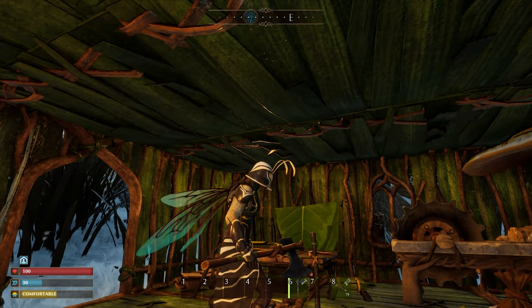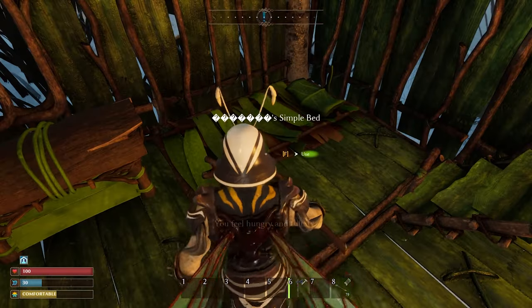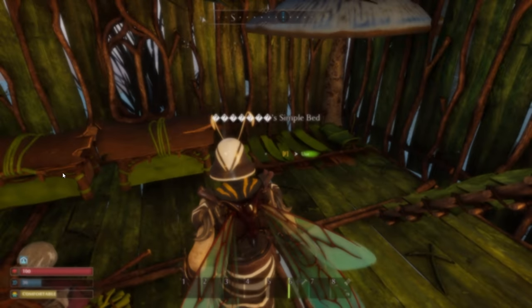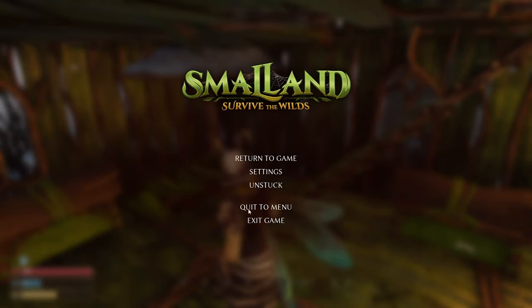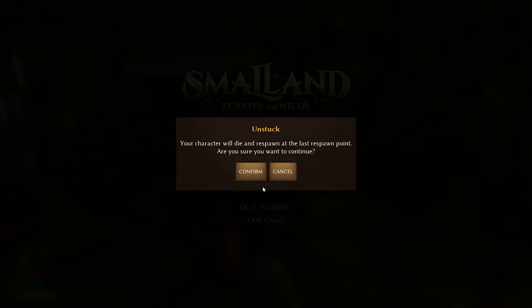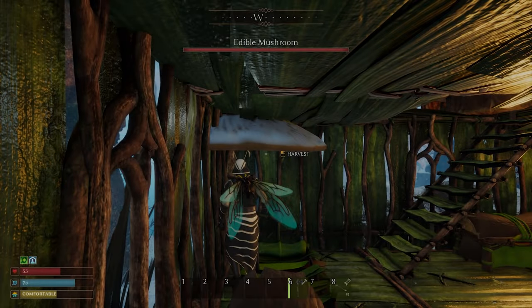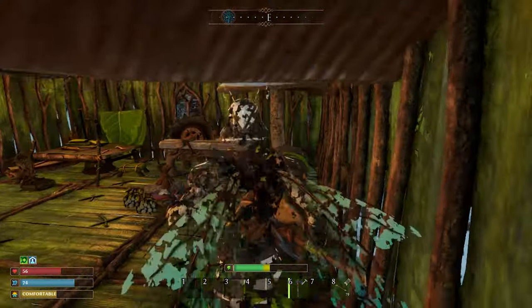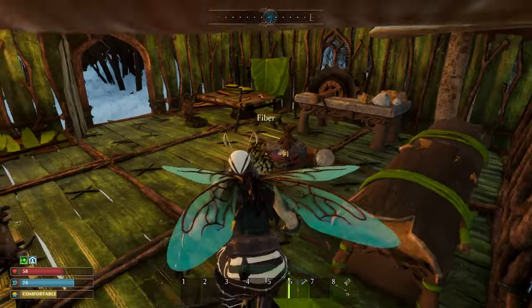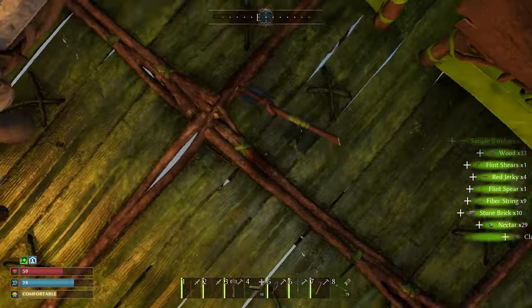If you've just started the game, do not waste time collecting food around the map. Instead, put a bed somewhere, set a spawn point, and respawn. As you can see, my hunger bar was at 29. I clicked 'stuck', which basically respawns the character. After spawning next to the bed, the hunger bar is back at 75. Then you can just collect your materials back. That's it.